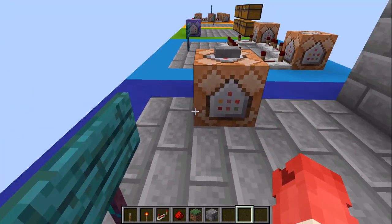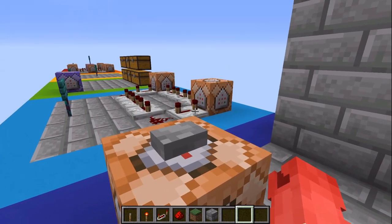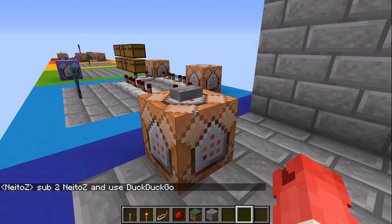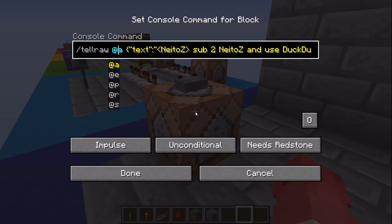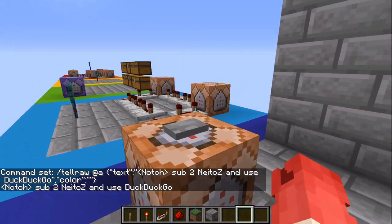There's one more tellraw command I want to show — basically another example. You can make it look like your friends said something they haven't. I hit this button and it says I said 'subscribe to NeatoZ and use DuckDuckGo.' I didn't actually say that — but if I type in the same thing, they look identical. The command is slash tellraw at-a saying NeatoZ said subscribe and use DuckDuckGo, with no color so it defaults to white. This can be any name.